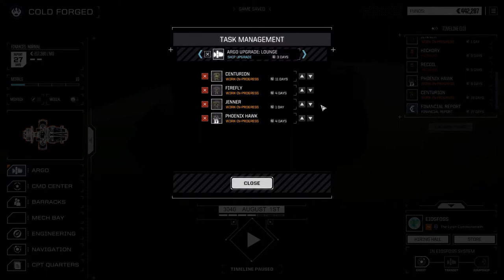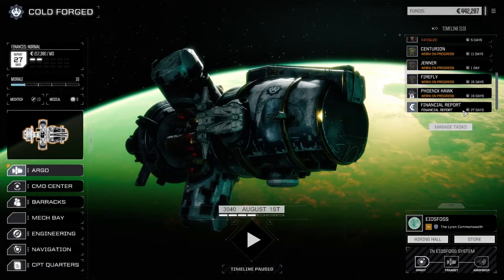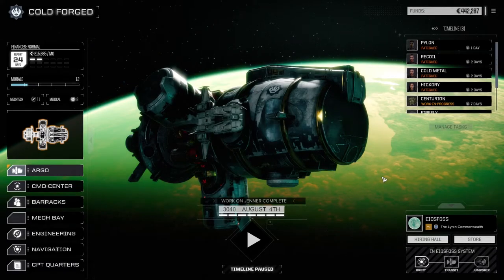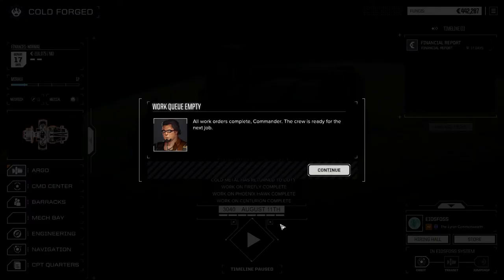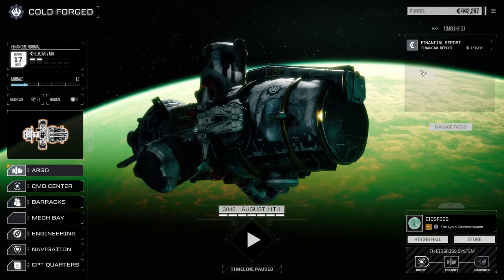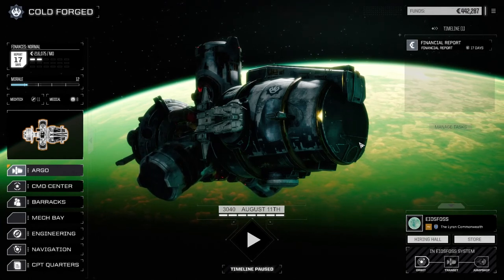Looking at our tasks: Centurion's 11 days, definitely want him in first. Jenner, Firefly, Phoenix Ox — 11 days of repair. Not too bad. We've got 27 days to financial report, so we might be able to pull off two or three more missions on this planet before we move on. Morale 12, plus one tech point — excellent. We'll get our mechs back into repair. That mission went a little longer than expected so I won't do two missions today; I'll do them next time. If you like the video please drop a like, feel free to subscribe, and I love comments. Until next time!